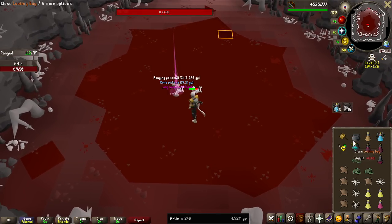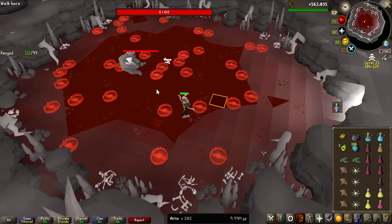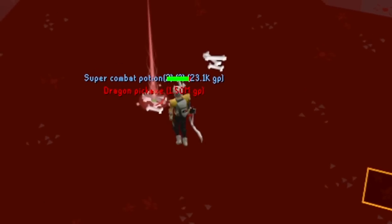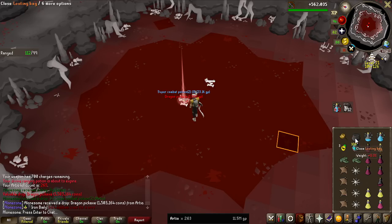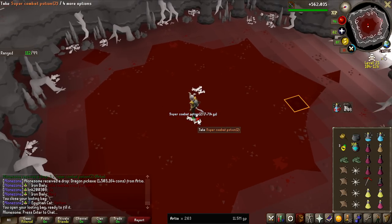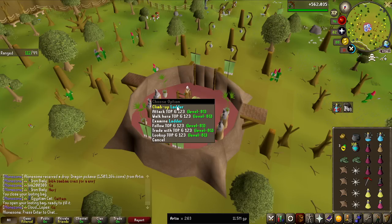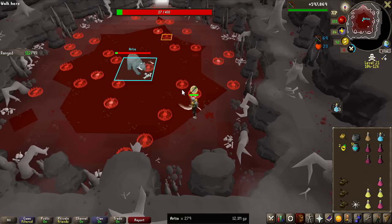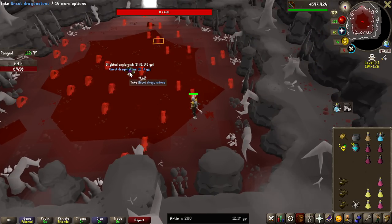It was only a matter of time before we got the universal 1 in 400 Longbone. And it is not a Dragon Two-Hander this time — a Dragon Pickaxe! It has dropped so much in value in the recent days. Used to be 7 million GP when I did Callisto for another video, and now it's 1.5 million. It feels like I've been here for such a long time, because this boss honestly is pretty tedious to kill. It's easy, but it's just annoying.